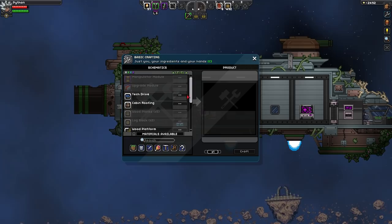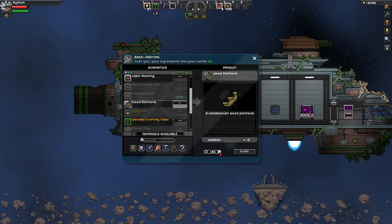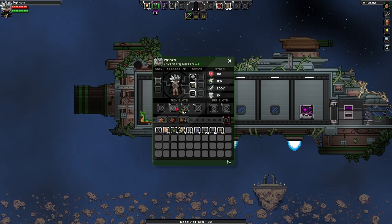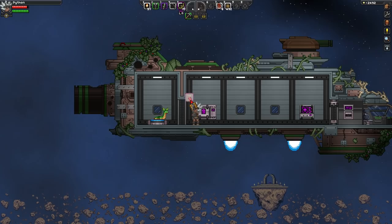Can I make any platforms - wooden platforms? How many can I make? Oh, that's a lot. I'm going to make 20. Maybe that'll be enough? I have absolutely no idea. So let's go over here. Where's those platforms gone? There they are. We're going to put them up here and then start placing ourselves down some platforms.